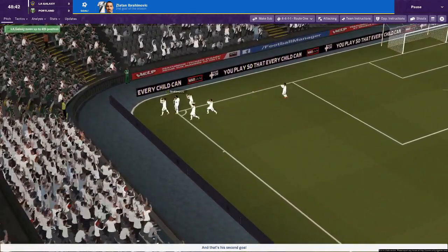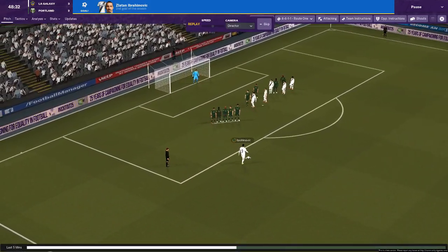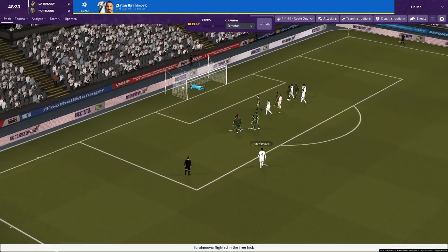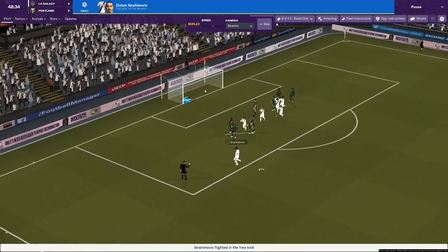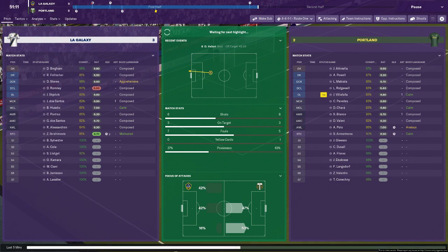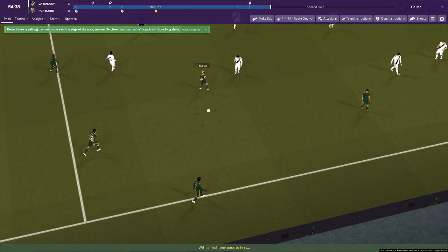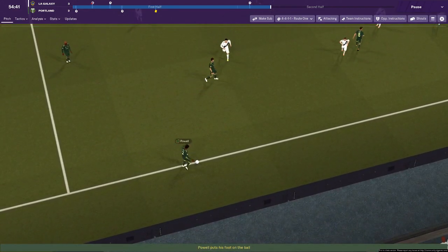If you saw the Football Manager stream a couple of days ago, you'll have seen that free kicks seem a little bit overpowered at the moment. Having a player like Ibra on them is dangerous. He didn't even have to get it over the wall — he put it to the side of the wall, and the wall were not covering the near post. But it is now 3-2 and I'm very happy with that lead. If we can take three points in our first game, then I think we're doing very, very well.